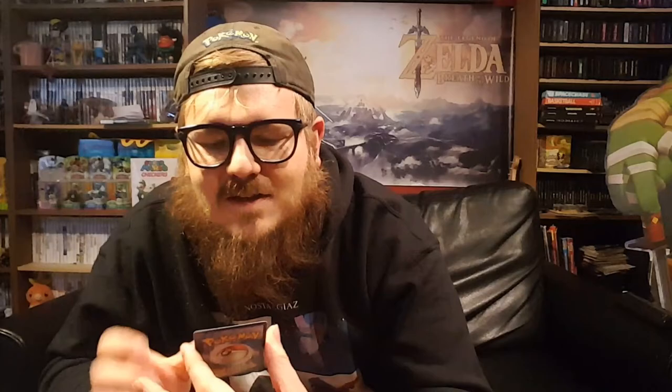Those are the pulls from the booster packs from my Elite Trainer box for Pokemon Sun and Moon Ultra Prism. Just some highlights: we got Silvally GX - nice pull - and then the Full Art Necrasma GX. Awesome pulls, made that box worth that much more. Thanks for watching - leave a like if you enjoyed it, subscribe if you haven't already, I appreciate it a lot. See you on the next video.